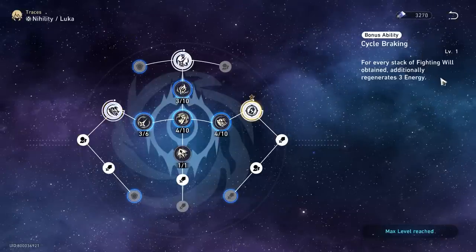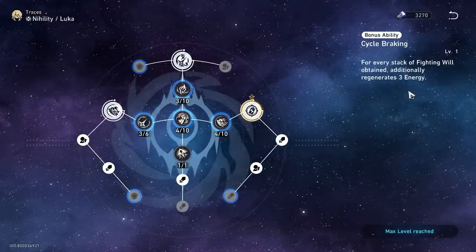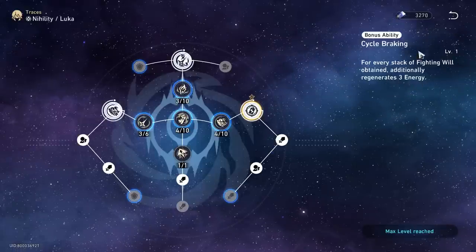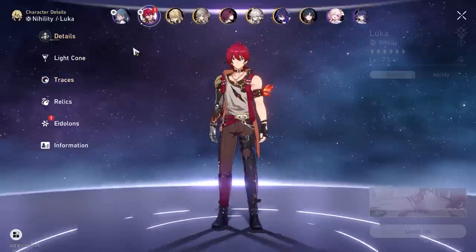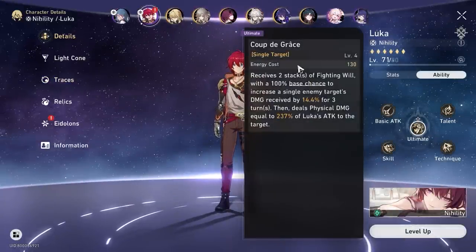Now this one — Cycle Breaking. Whenever he gains fighting will, you gain an additional 3 energy. So when he basic attacks or uses his ultimate, you get back a little bit of energy refund. His ultimate ability costs 130, which is generally quite high. To put it in perspective, Natasha only has an energy cost of 90.